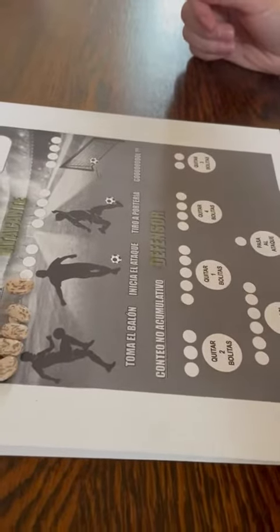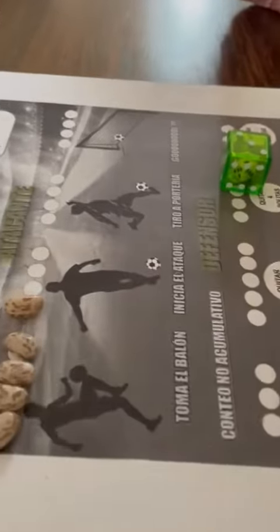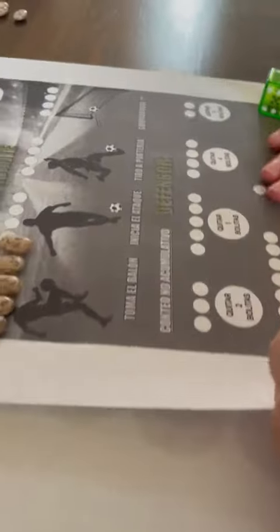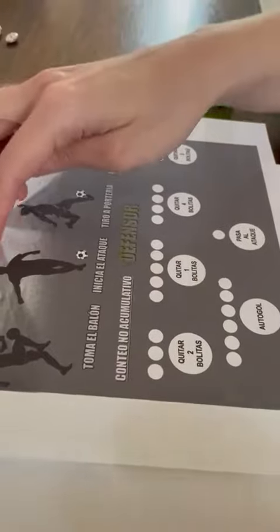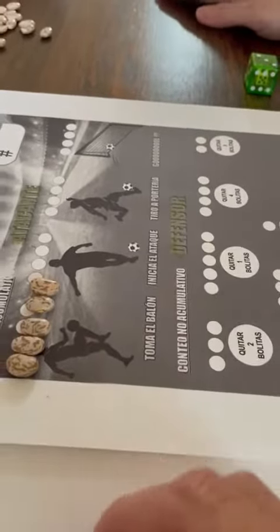Let's see, defensora — viene, viene, viene, viene, y vamos a atacar. Three. Y number three. So I need to put three in my part — sorry, mija. This is my side, right, defensora. I need to put three. Where do you think I need to put a three? No, I don't go there. This is yours and this is mine, this way. That's my turn. I'll do it, mija.